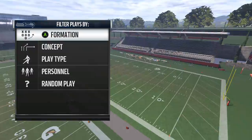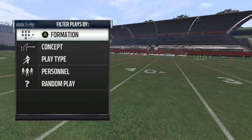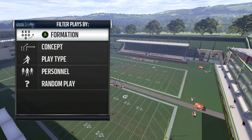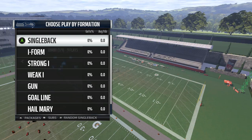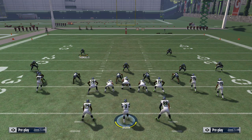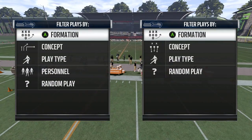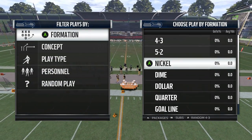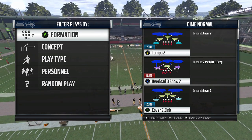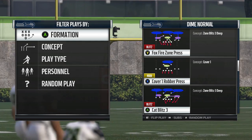I'm going to give you a blitz where you blitz with the safeties and corners on the edge, and it comes in clean like crazy. Same concept — you have to overload regardless of whether you like it or not, that's the new game. You're going to have to overload. This is out of the Dime DB formation. Let's go back out so you guys can see. We're blitzing with a safety and a cornerback, coming out in Fox Fire Zone Press.